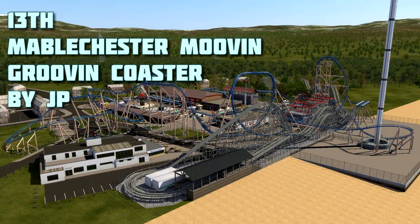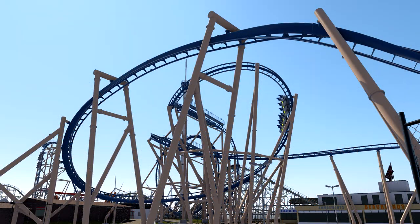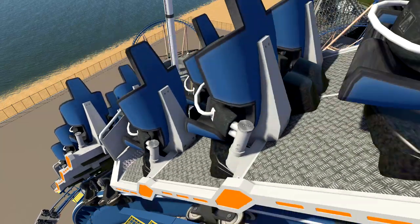In 13th, we have Mabel Chester Moving Grooving Coaster by JP. With a name like that, you know you are in for some wacky Mara Madness. This coaster goes down the route of using as little of the pathway building area as possible, and keeps the sight lines nice and clean throughout the park. The first half of the ride is excellent, utilising the space around the road perfectly. However, just like its real life inspiration, the ride starts to meander towards the end. A very neat and tidy ride overall though, and one of the most realistic feeling entries.